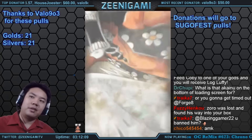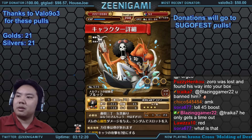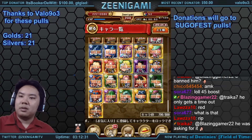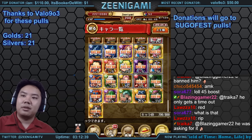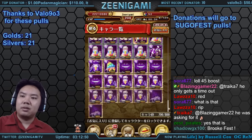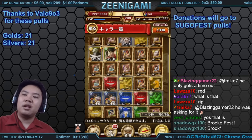One last sugo festival — down to 21 gems. Hey it's more Brook — this one is Strongwood Brook, which I don't actually have yet. And Sabo. That's technically a gold. Log Brook, Log Sanji, Log Chopper we already have, Curiel — I already got Curiel. And Nami.